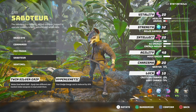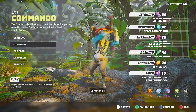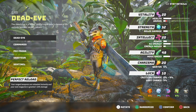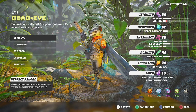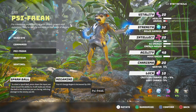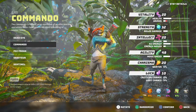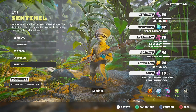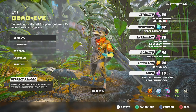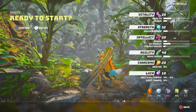Dead Eye also has reduced dodge energy cost by 20% and +10 base armor. Quite like Dead Eye — range weapons reloaded instantly and next magazine granted 20% damage sounds decent. Looking at other classes: Sentinel has more crit chance, Saboteur, Commando. Going to go with Dead Eye. Dead Eye chosen.